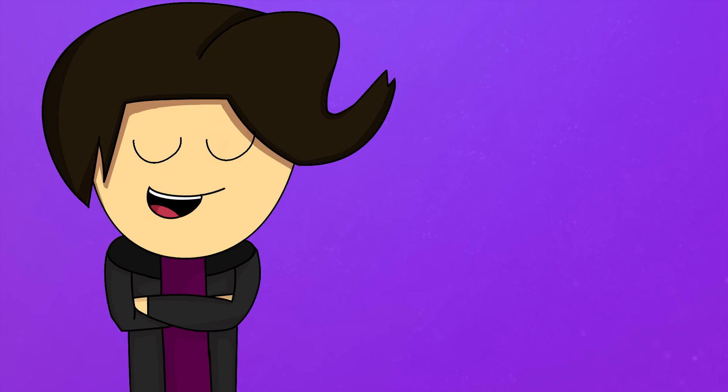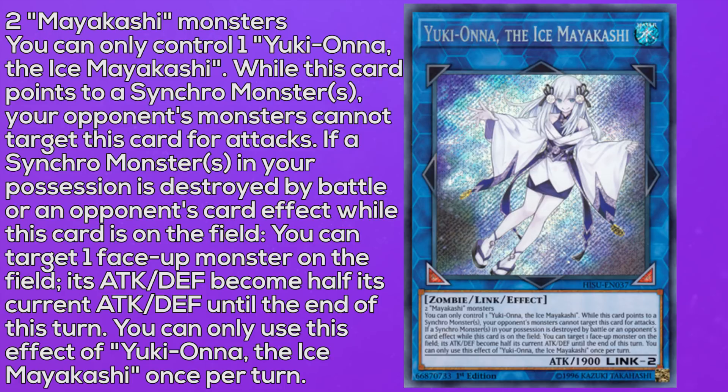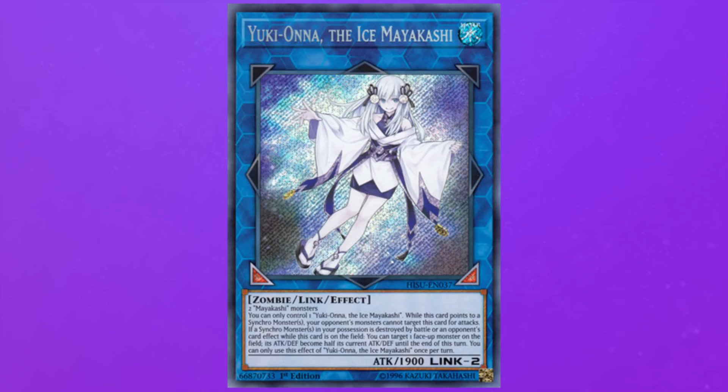The Mayakashi also have a link monster known as Yuki Onna, the Ice Mayakashi. Its requirements are two Mayakashi monsters, and you can only control one. While this card points to a synchro monster, your opponent's monsters cannot target this card for attacks. If a synchro monster in your possession is destroyed by battle or an opponent's card effect while this card is on the field, you can target one face-up monster — its attack and defense become half until end of turn, once per turn. This card really doesn't do anything besides serve as a link monster that gives arrows. It's way too reliant on the opponent and doesn't actually do anything for the archetype.